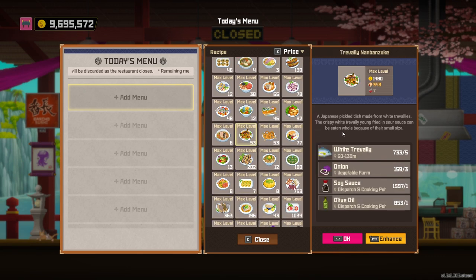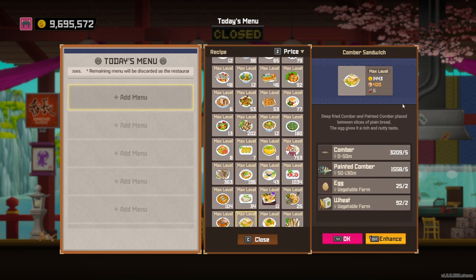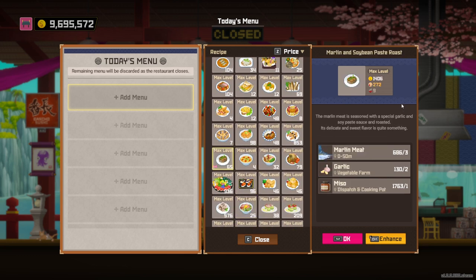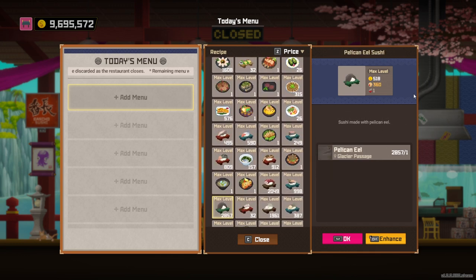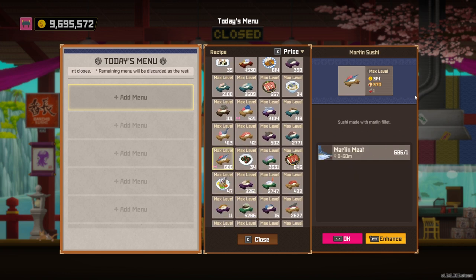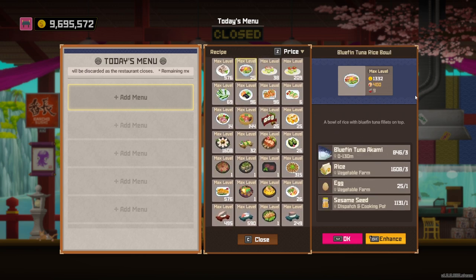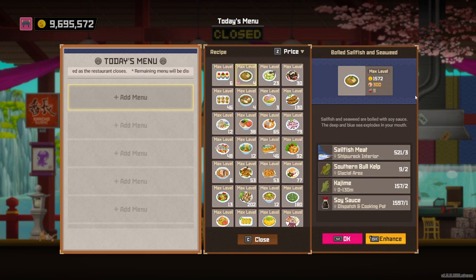So basically the Marlin Party, you have a few options. We've got Boiled Sailfish and Seaweed, and we've got Marlin Soybean Paste Roast. You also have available the Sailfish Sushi and the Marlin Sushi dishes. Those are the only four dishes this party actually has, so this is the party with the least amount of dishes.